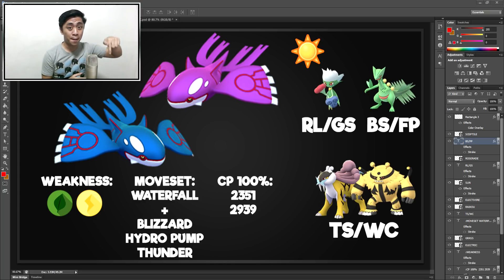If the Kyogre has Blizzard - you remember that, I told you to remember that - if it has Blizzard, then you do not want to use the grass types because they're going to get one-hit deleted. But then how do you know if it has Blizzard? You can't just pop in to check and then hop out - that's inefficient. This is a very, very lazy way: you just listen to the other players.